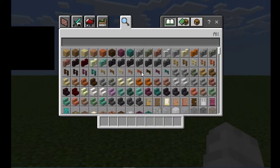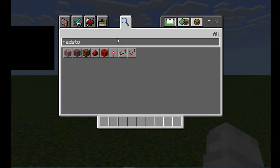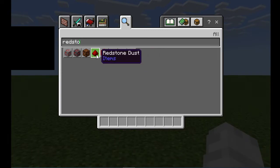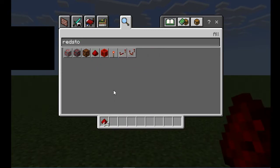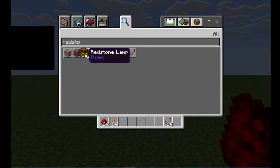Push E for inventory and go to the redstone area. You can click Search and type in 'redstone'. You're definitely going to need some redstone dust, a redstone torch, and you'll probably need a repeater at one point. You'll also need a redstone lamp — that's going to be our output, our light.